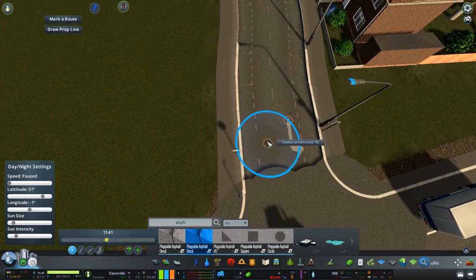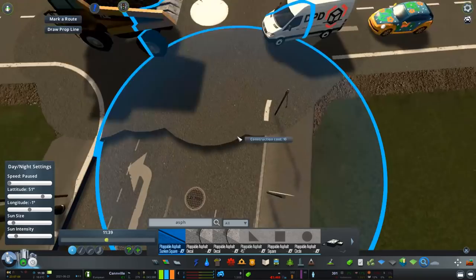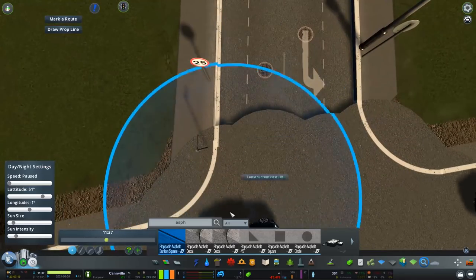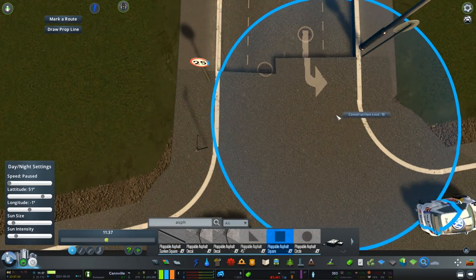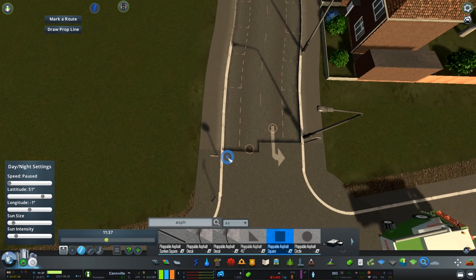So we have the standard asphalt, as you can see here, which are overlapping above the actual curb line. The second type is the sunken, which go below the curb line, and these are the ones which can cover up already existing marks on the roads.